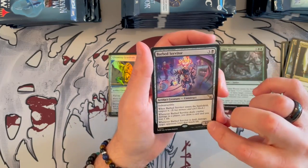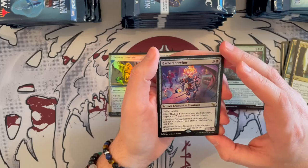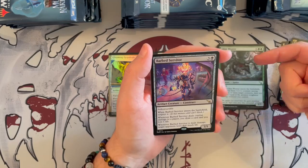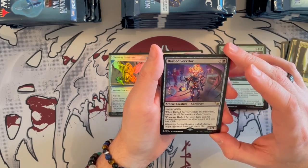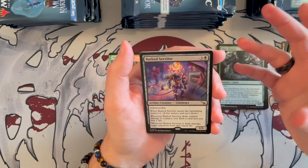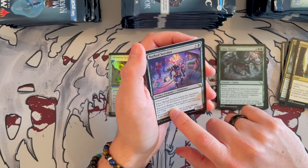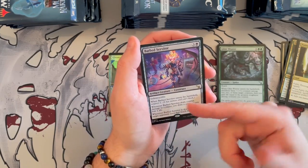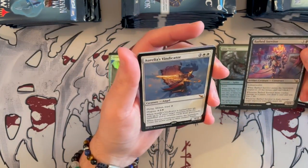Bard Servitor — 1/1 artifact creature Construct, costs 3 generic and 1 black. It's indestructible. When it enters the battlefield, you suspect it, meaning it has Menace. Whenever it deals combat damage to a player, you draw a card and lose a life. And whenever Servitor is dealt damage, target opponent loses that much life. I love this ability — if you can get it under the radar, you can definitely ramp yourself up. It could be just a bonus, so it's okay, not the strongest rare.